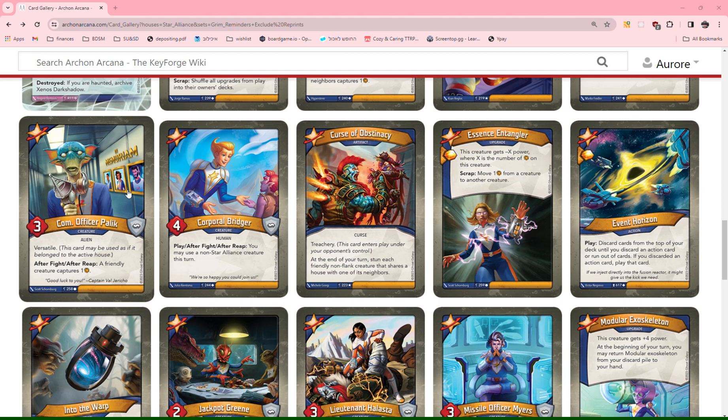Next up we have Event Horizon: discard cards from the top of your deck until you discard an Archon card or run out of cards. If you discard an action card, play that card. So this is kind of like a Wild Wormhole that definitely is going to play an action card, which is very cool. I do love Wild Wormhole and this is gonna be a similar power level for me. I would say if this was playing a creature it would probably be a 2, but right now it's a 1 because you have a lot more actions in the game in general that you don't want to play.